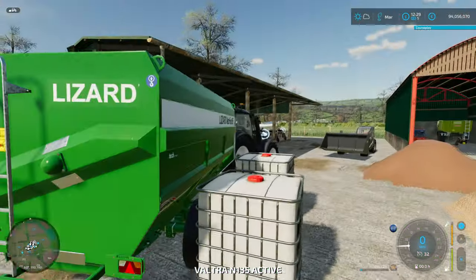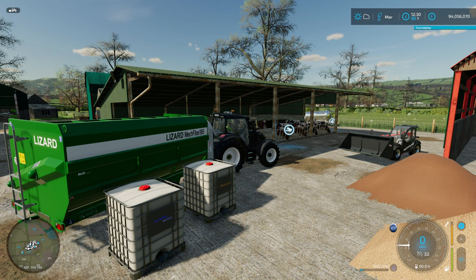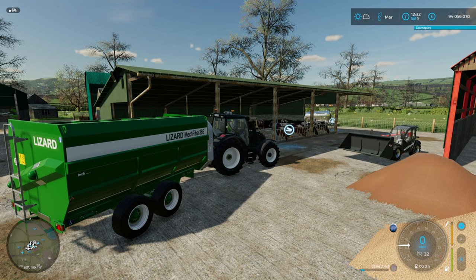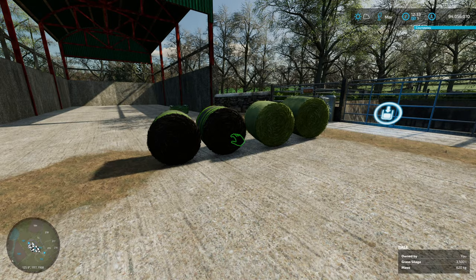To get these into the mixer you just jump into the tractor, press R, and it will start filling up from one of these containers. There we go - that's the filtered water in. We're just going to fill up the molasses now.